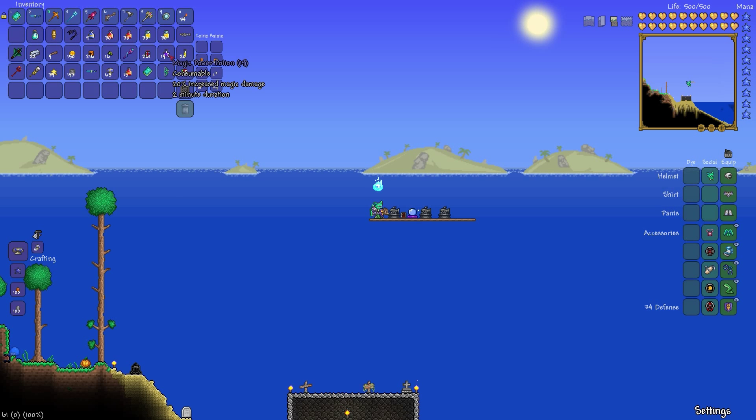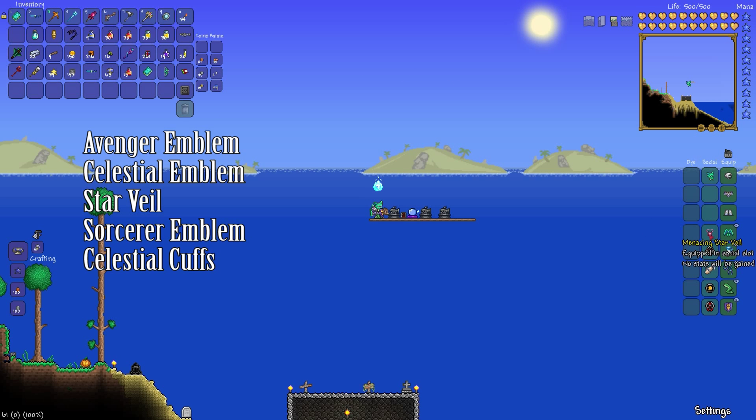Now here's the important part, and you really have to make sure you have this. You're going to need a Star Veil, avenger emblem, sorcerer emblem, celestial emblem, and the celestial cuffs. Make sure they all have the menacing prefix on them too — it makes it easier for the damage.